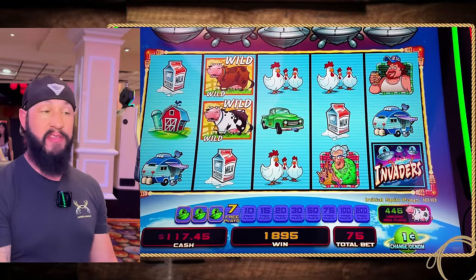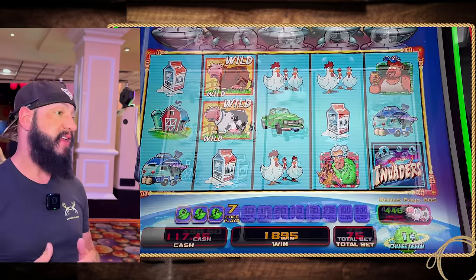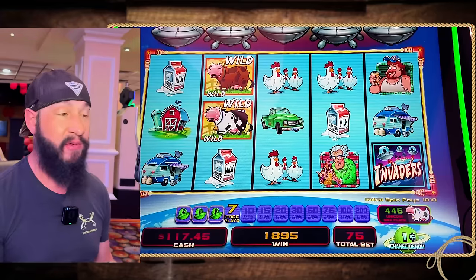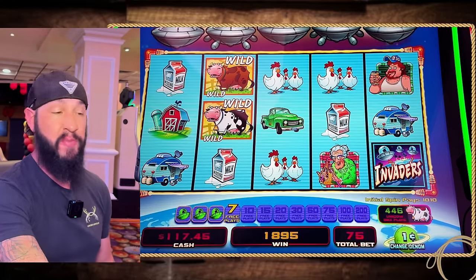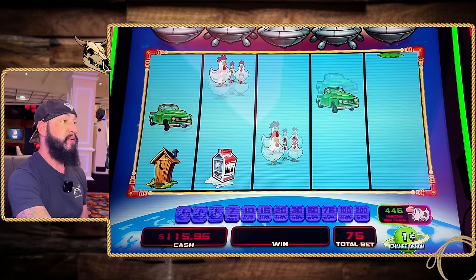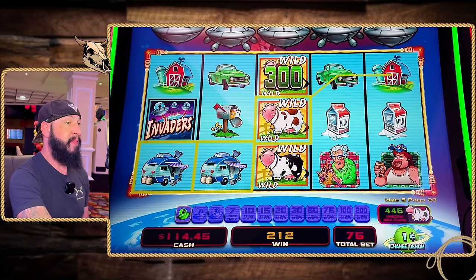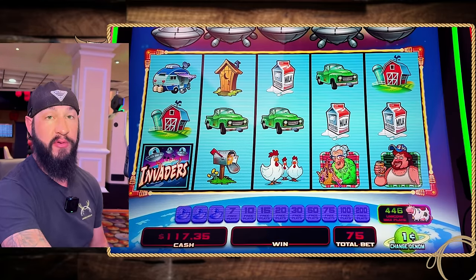We're at $117.45 in the machine now, so we'll continue on. Now you can kind of see how the bonus works: if you cascade to the fourth cascade, you get seven free games. You can continue cascading all the way up to 200 free games — that's pretty hard to do. Let me know in the comments what's the furthest you've gotten on Planet Moolah with the bonuses. We're going to leave it on that 75 cent bet — got some wilds, another cascade. Third one — no, got to get at least four to trigger the free games.